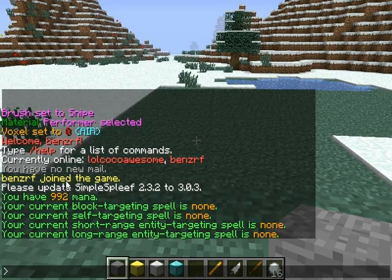There's also Mana, but I'm not going to talk about that in this video. As you can see, all of my spells are currently None, and there's four types: Block Targeting, Self Targeting, Short Range Entity Targeting, and Long Range Entity Targeting.